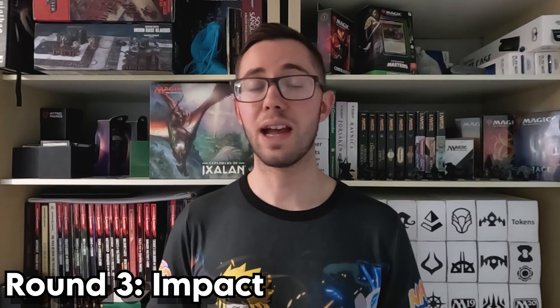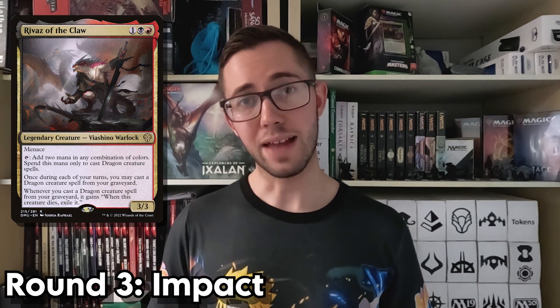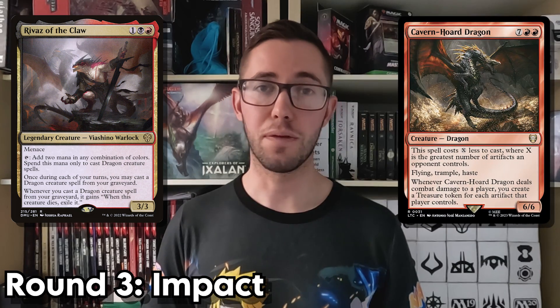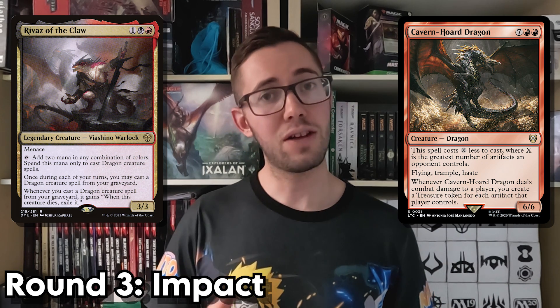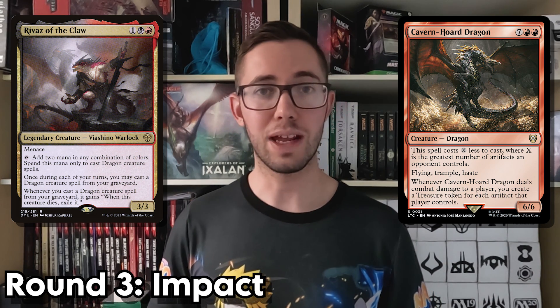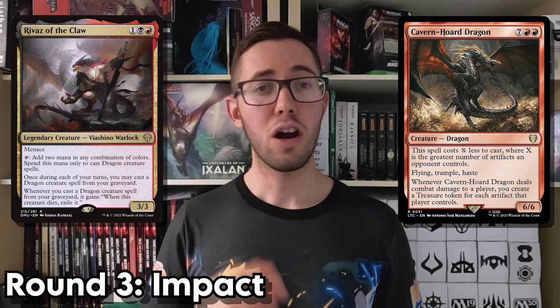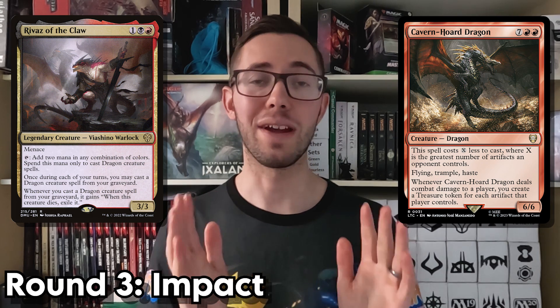In fourth place, we have Rivaz, who packs a surprising amount of value for a three-mana creature. If you get this fella out turn three, then you can easily be casting a six-mana dragon turn four, which is nothing to sniff at. And as if that wasn't enough, Rivaz allows you to cast your fallen dragons from the graveyard, giving them a second chance at life. This means that removal spells for your biggest threats are only temporary solutions, as you'll be casting them again the next turn. I love it.